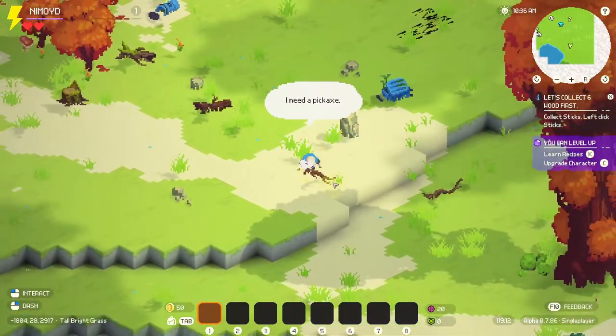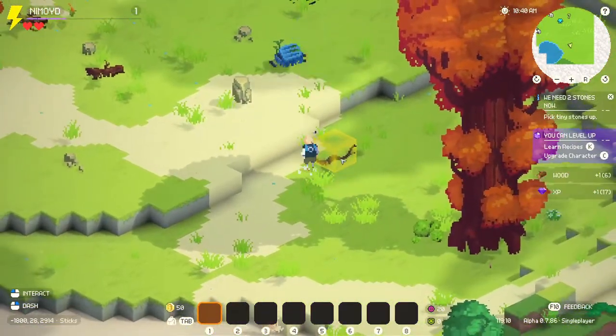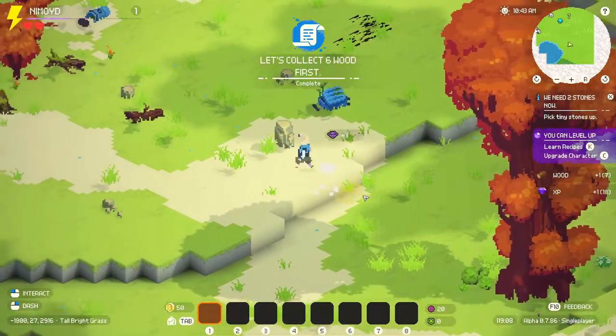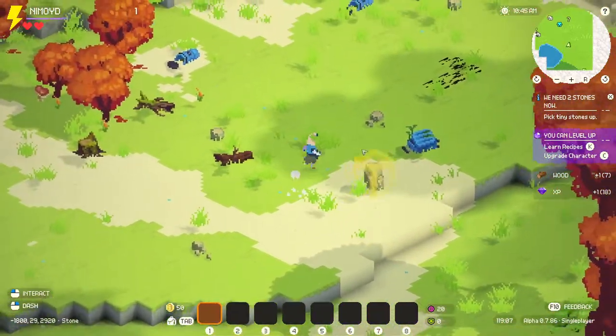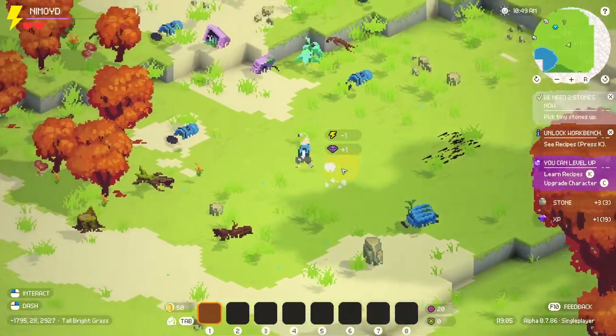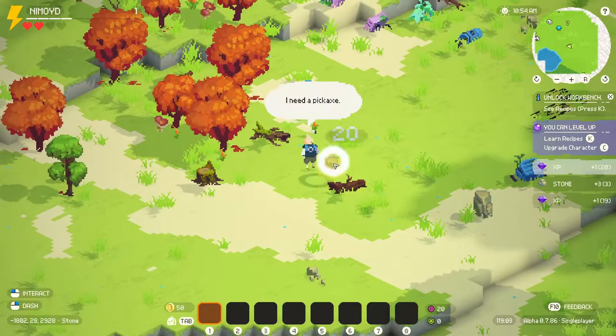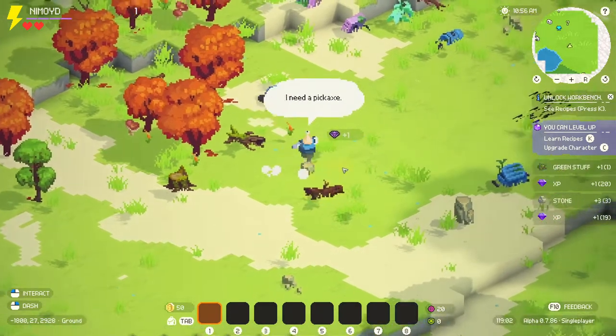I love the music. It's nice. It's soothing. Honestly, I like the art style. I like the music. I feel like this could actually be a pretty fun, relaxing little game. Alright, we got our wood collection thing done. We need two stones. Pick tiny stones up. What are these? Three stones. Alright, there we go. So these are stones. Cool. I can dig it. I like it. This game seems pretty neat.